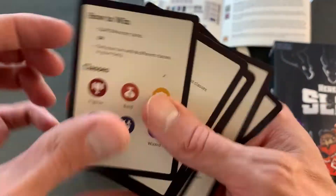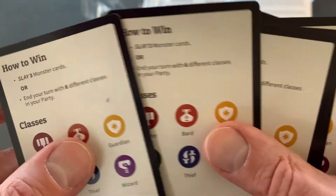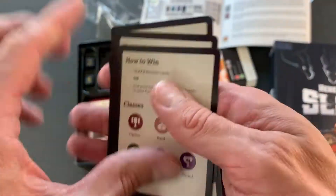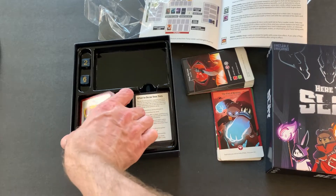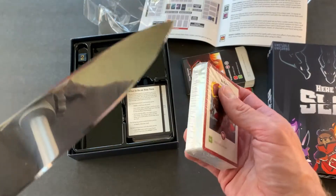These are little how-to-play cards. Little cheat sheet cards. Let's see what we have here. How to Slay — we've got more.